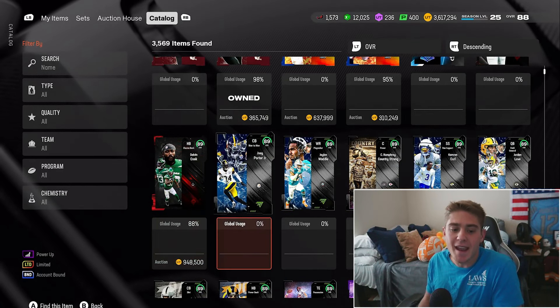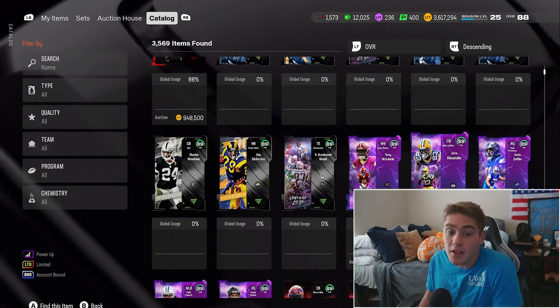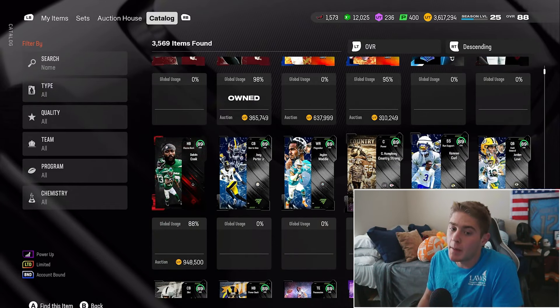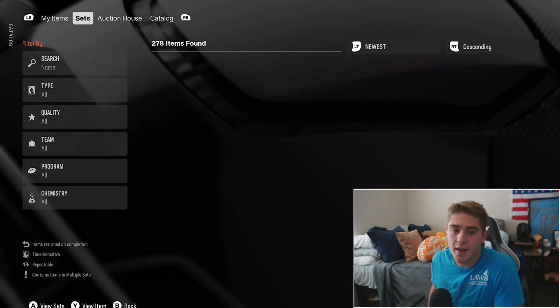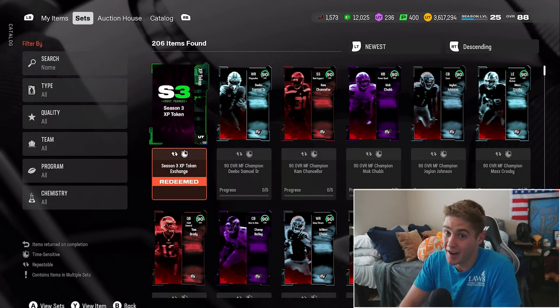As for the 89 overall Reduxes, like I said, a smaller batch but still some really big names: Gronk, Dickerson, Charles Woodson, Joey Porter Jr., Jalen Waddle, Creed Humphrey, Cam Curl, and Jordan Love. We will talk about the best ones to pick up tomorrow. Some cool names in there, some not so cool names. But 89 overall Reduxes are here.